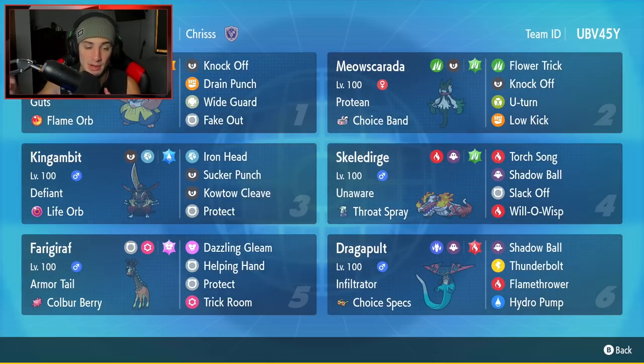Starting off in the top left corner we have Hariyama. Hariyama is super good for two reasons: first, it's a great Fake Out user, and second, it is phenomenal in Trick Room considering its attack is so high and its speed so low. Get this Pokemon in Trick Room and it can shred through teams. It has Guts and Flame Orb as ability and item, then it's rocking Knock Off, Drain Punch for STAB and HP recovery, Wide Guard to protect ally Pokemon from spread moves, and Fake Out.